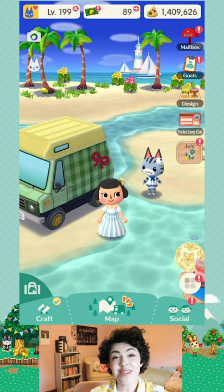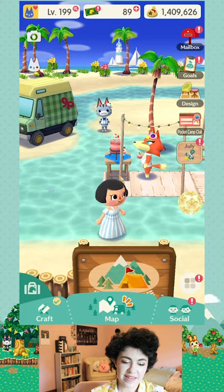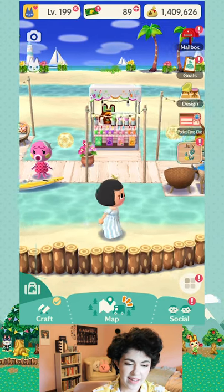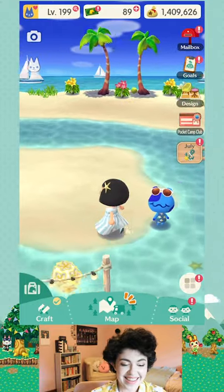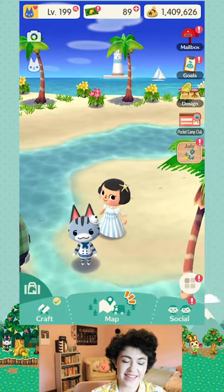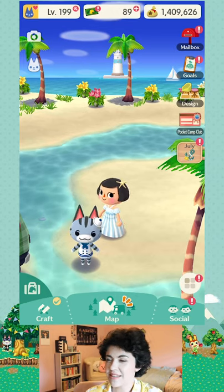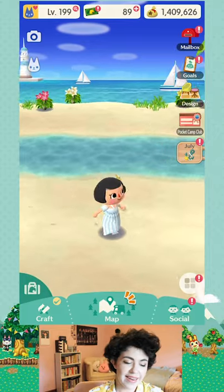There are certain items you can only get with leaf tickets, like this beach backdrop at my campsite right now — Audie is enjoying a summery cup of pink lemonade and my octopus is loving the kayak. The sailboats and lighthouse are also leaf ticket items. I'd say save up your leaf tickets and don't spend them to speed stuff up or craft something you could make with normal items. Save them for things you can't get any other way.